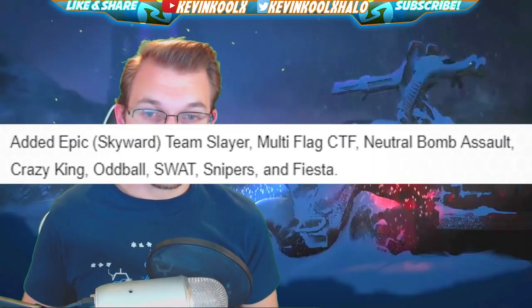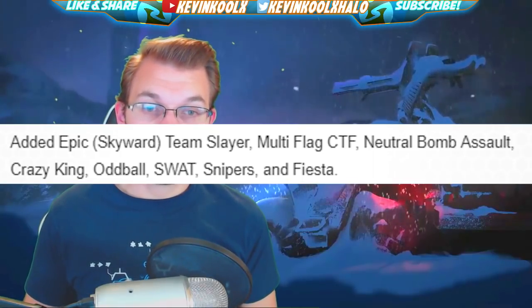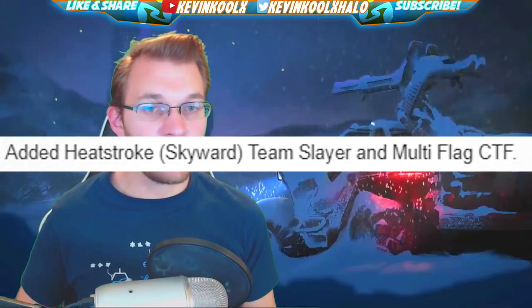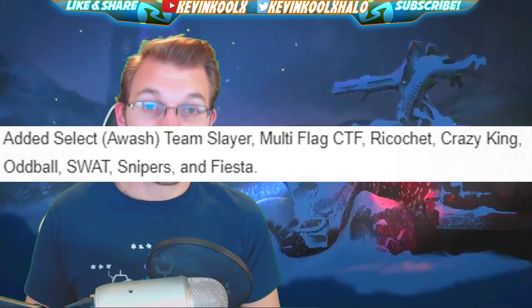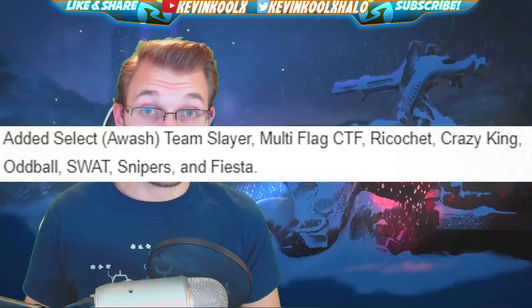You're probably wondering what game modes we're going to see on these maps. For Epic we're going to see Team Slayer, Multi-Flag CTF, Neutral Bomb Assault, Crazy King, Oddball, SWAT, Snipers, and Fiesta. For Heatstroke we're going to see Team Slayer and Multi-Flag — I think Neutral Bomb could work interestingly on that map as well. And for Select we have Team Slayer, Multi-Flag CTF, Ricochet, Crazy King, Oddball, SWAT, Snipers, and Fiesta.